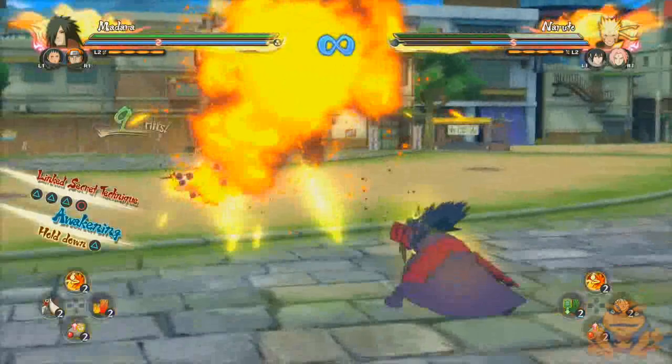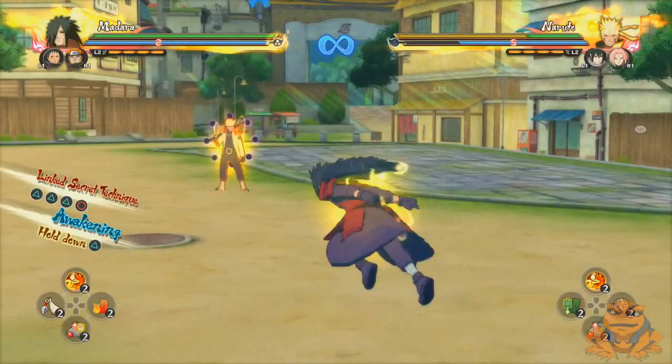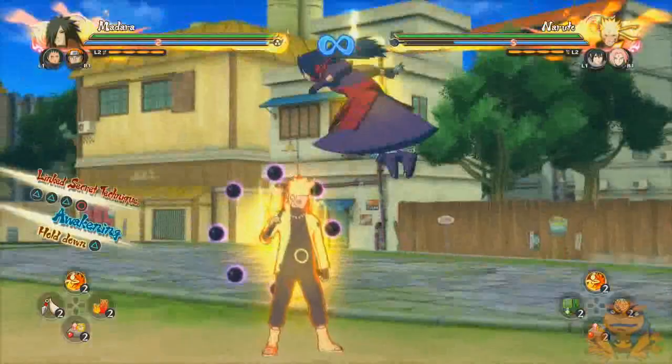I believe there's a major difference between the neutral combo and the down combo — the neutral combo is just a lot weaker. It's just pointless when you already have the down combo, which is so much more powerful.